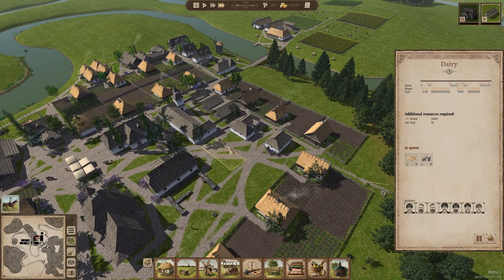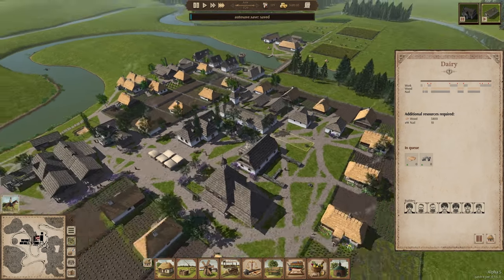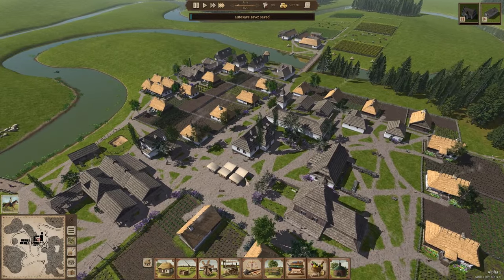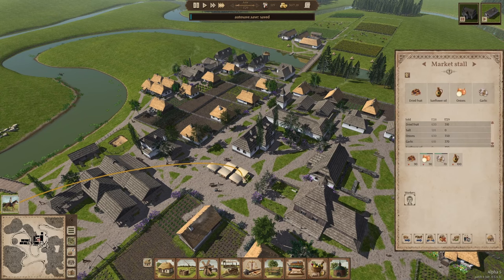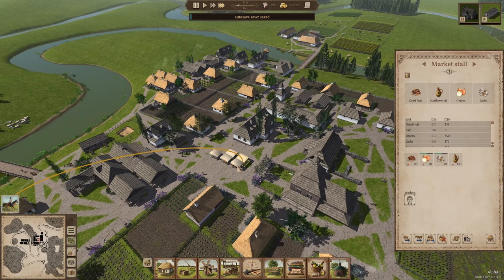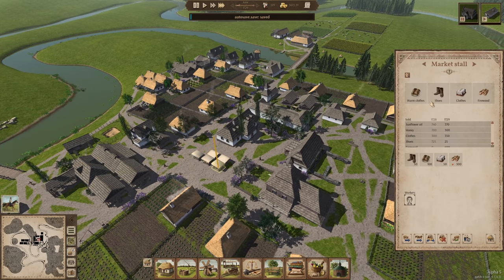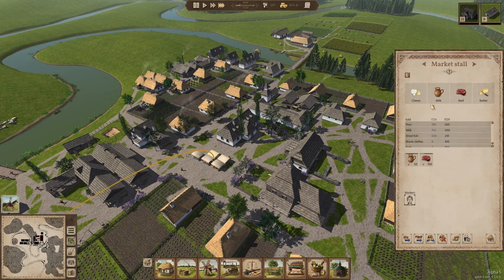I want to build the dairy production, which is going to go right over here. I think it's appropriate having it close to the slaughterhouse and also to the trading post. Off-screen I also categorized the marketplace a little better — I've got consumables here, non-consumables like clothing in another stall, and one stall that sells cheese, butter, milk and beef — all the products from the cows.